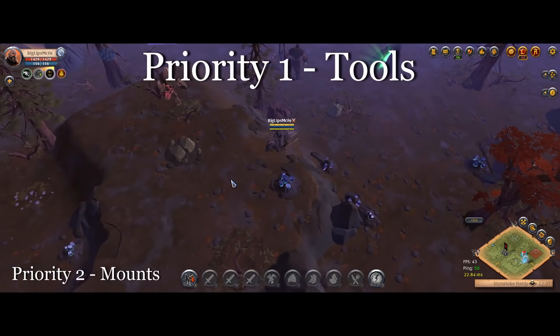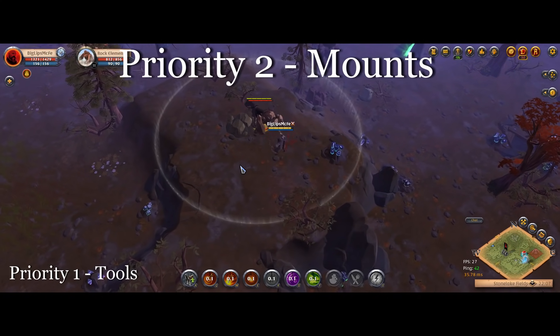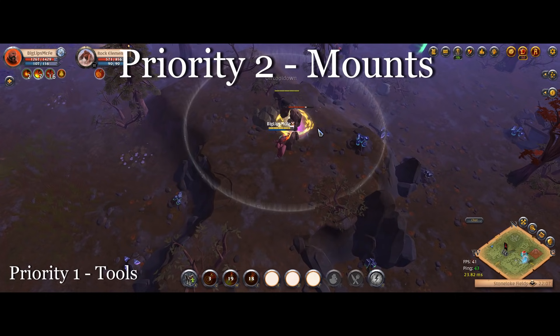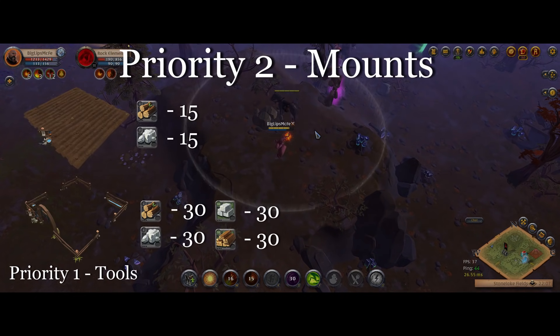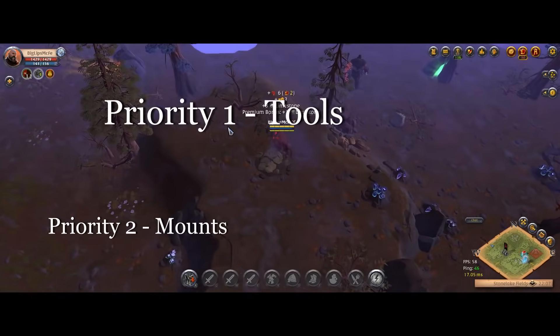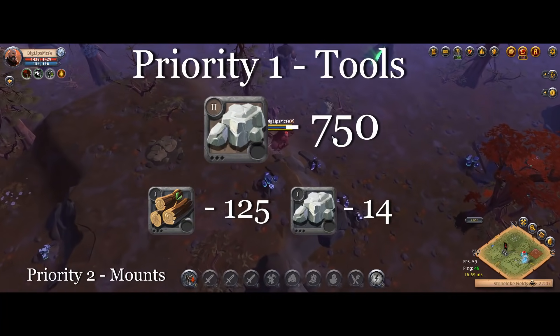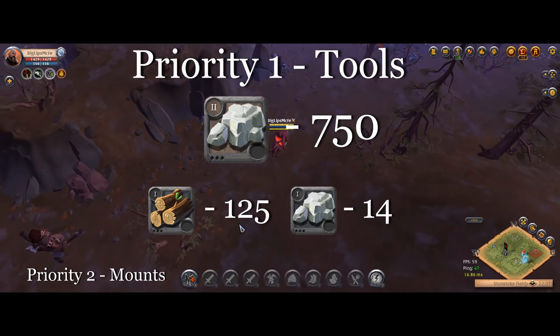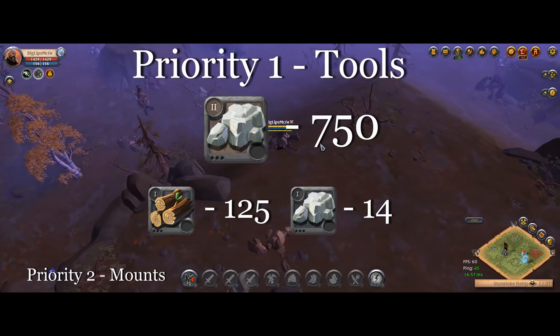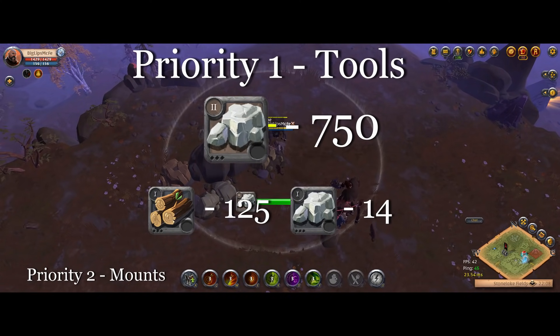Making the tier two tools is going to be super important for priority two, which is getting a mount. I need to make a tier three riding horse. In order to do that I need a farm plot, a pasture, a saddler, and a tanner — and these things require over 300 tier three blocks, as well as some tier two blocks and rough stones and rough logs. So I'm planning to focus on priority one first, and for that I really just need to gather 750 limestone blocks. One stone hammer will 100% break before I can gather 750 of them, and even two might be pushing it a little bit, so I just grabbed three to be extra safe.